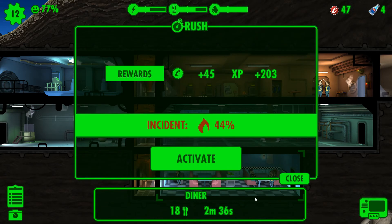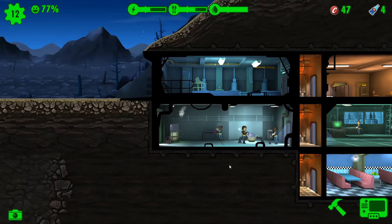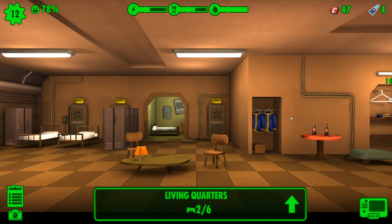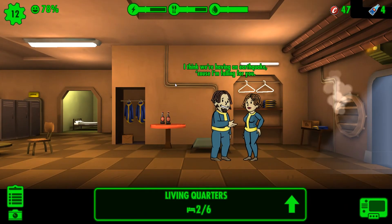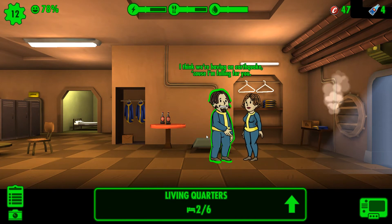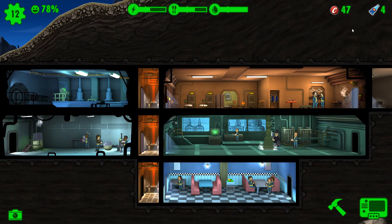No — that's too high a chance for disaster. I think we're having an earthquake because I'm falling for you. Smooth, man, smooth. I'm still not sure what to do with the Nuka-Cola because this feature was just introduced today to the game.